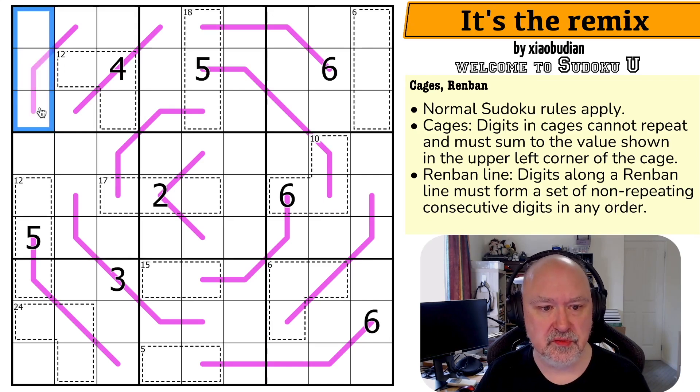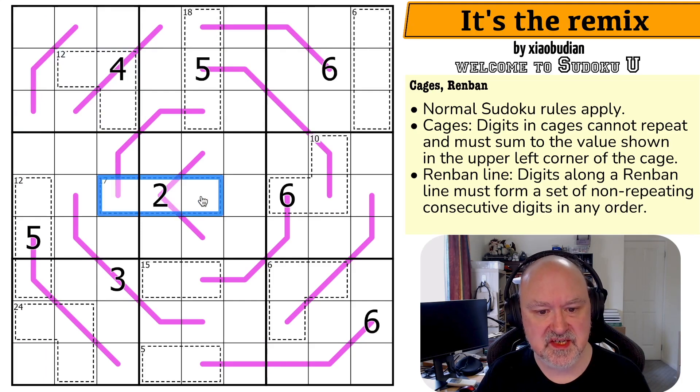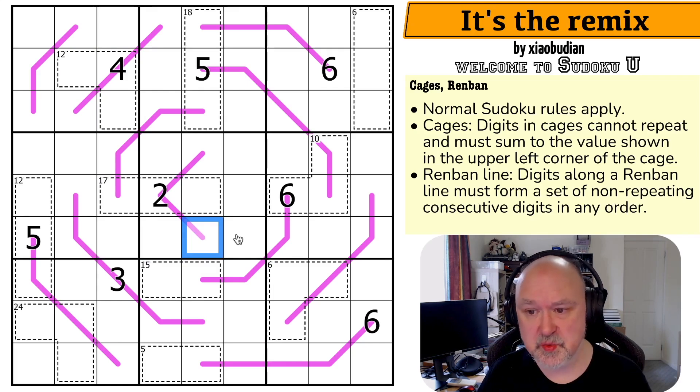So we've got normal Sudoku rules — in every box, every row, and every column, the digits one to nine must be placed without repetition. We have cages. Digits in cages cannot repeat and must sum to the value shown in the upper left corner of the cage. So these three digits sum to 12, these three sum to 17, those two sum to 15. That's how cages work.